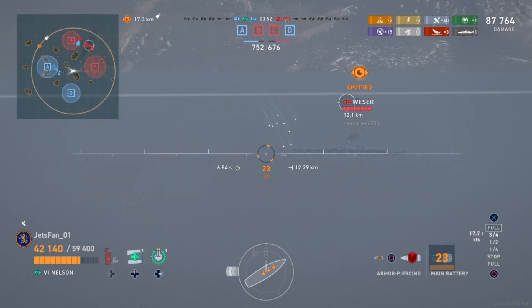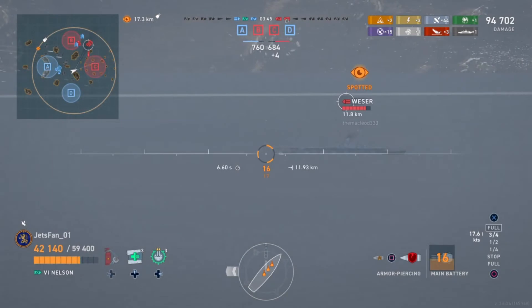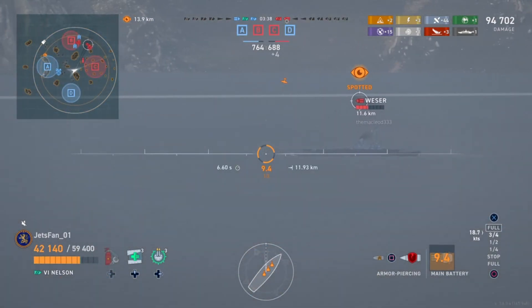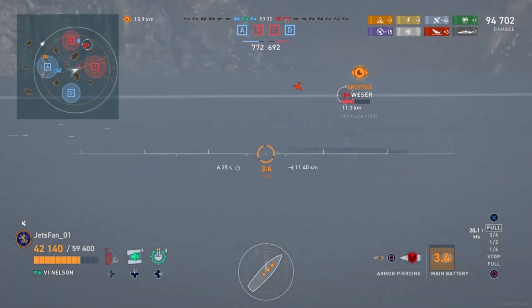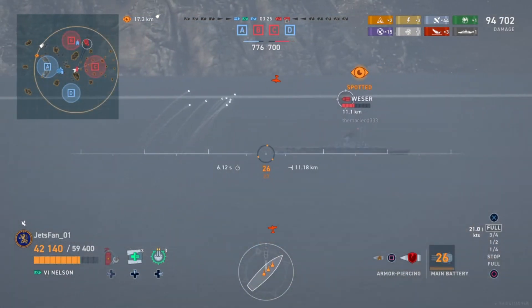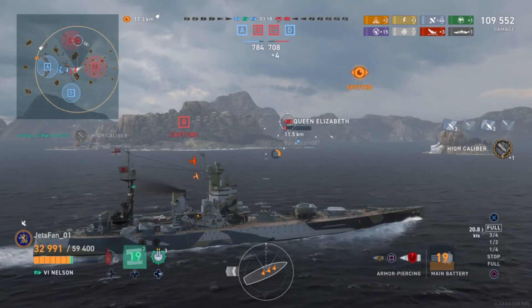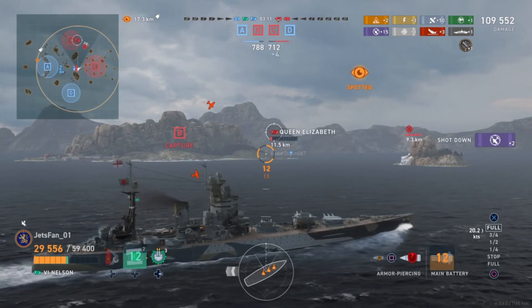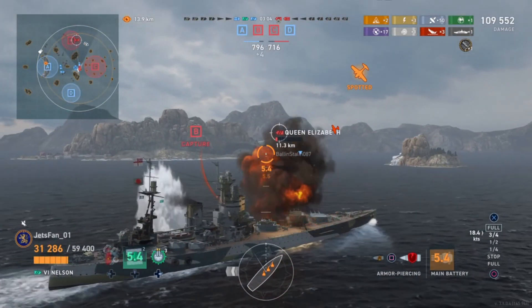Vester shows up and we ended up getting about a 7K ripper on him. I like the way British AP shells interact in this game — the way they penetrate and the way the fuse goes off really does a great job against carriers and cruisers, and they hit hard enough to do serious battleship damage. Another big ripper on the Vester — a punishing shot. When you give too much angle to enemy battleships, even if it's an up-tiered one, you're going to pay for it.